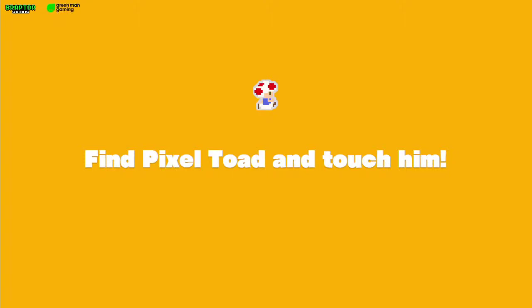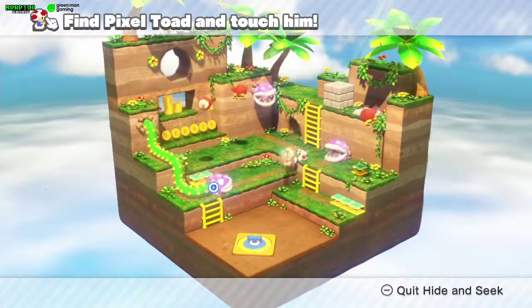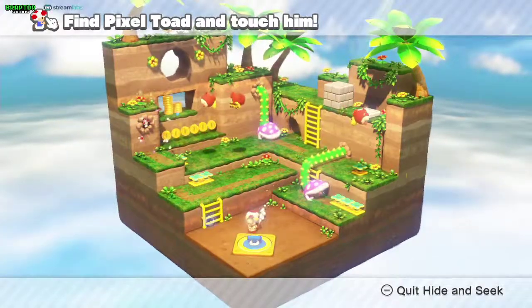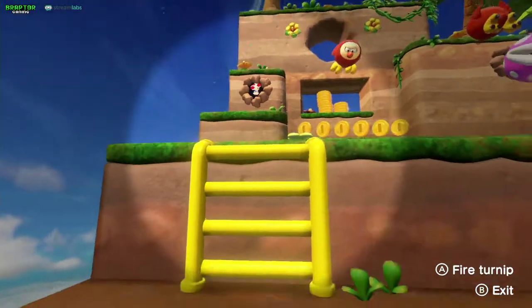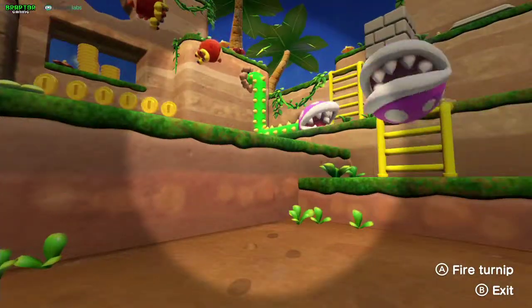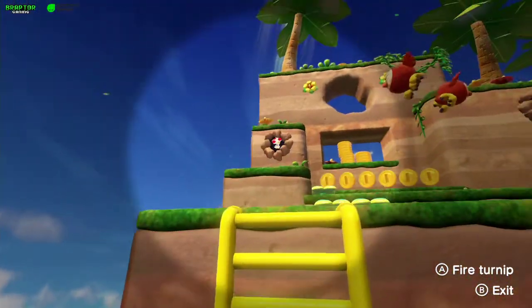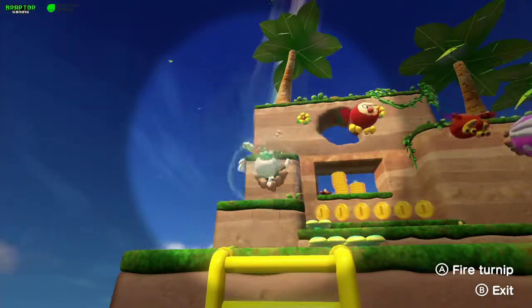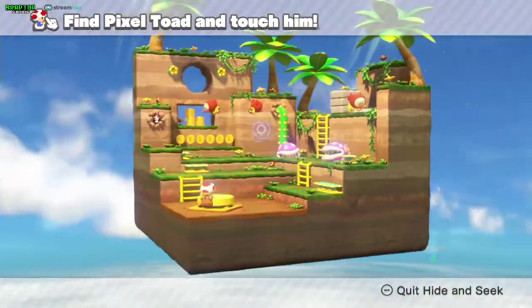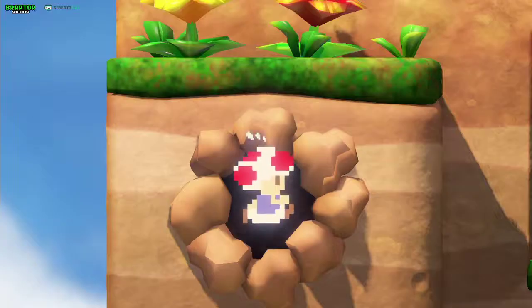To get the Pixel Toad, you also need to get to the cannon. Right here — you see that enemy we just killed? When we fall from here, it left a hole, and inside that hole there is our Pixel Toad. Just click on him and we're good to go.